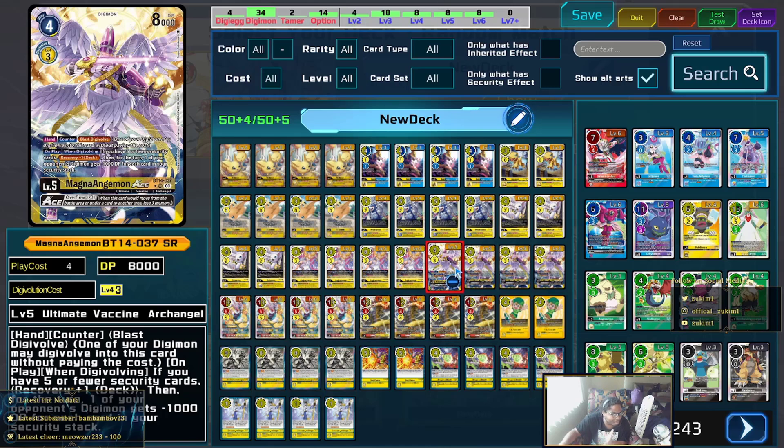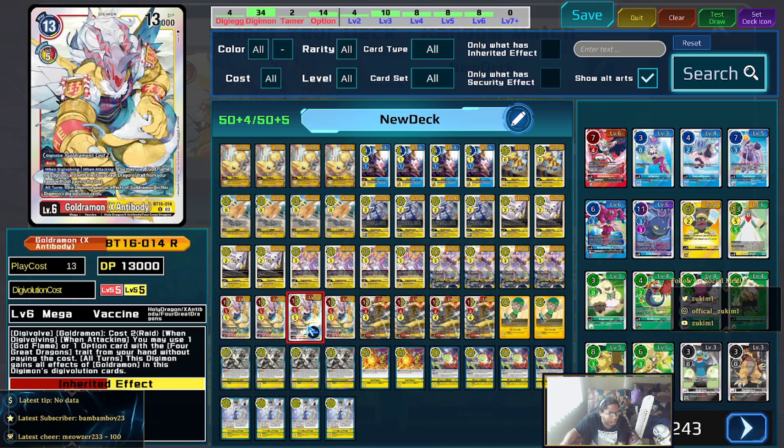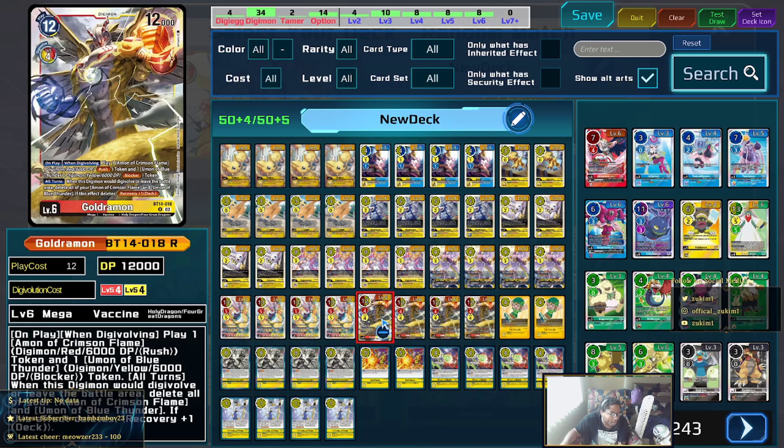Magnamon is just a good card. There are situations where you pass on Gatomon, they try to swing, you can drop Magnamon, and then the following turn if you have Trials of the Four Great Dragons already in play you can tribute it and use Gatomon's inheritable to give your GodJurman Rush for the turn — doing quite a bit of damage. It's also really good recovery; Overflow 3 at this point is negligible, so definitely don't be afraid to use it.